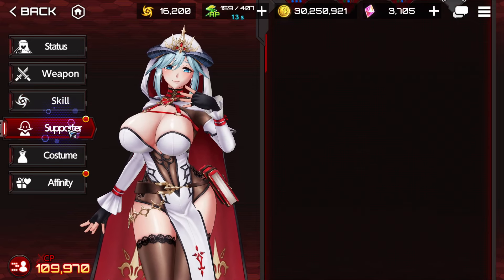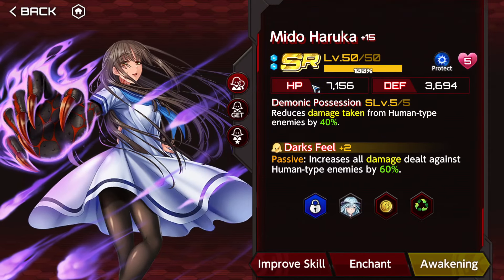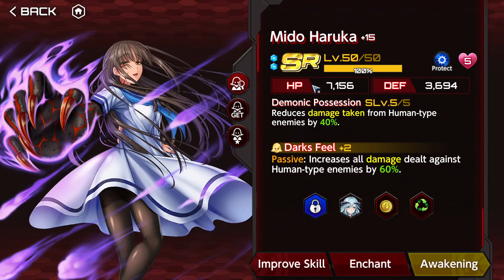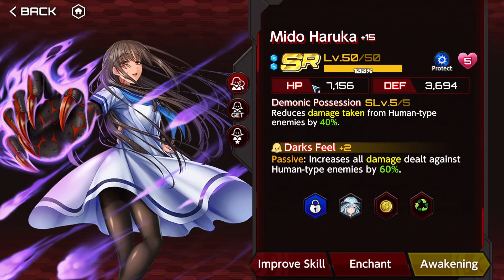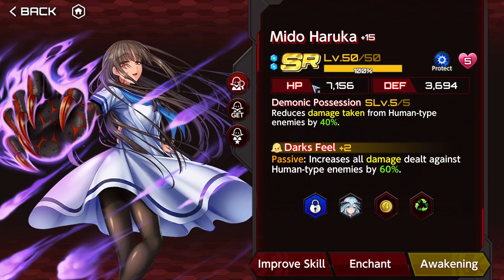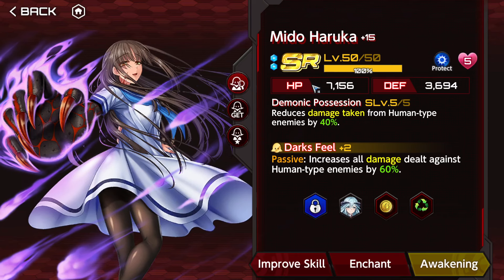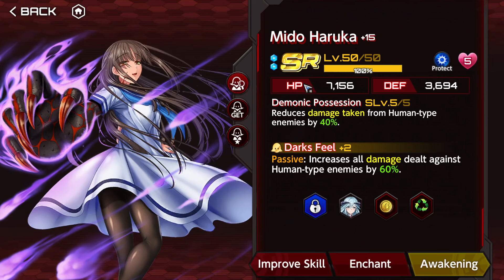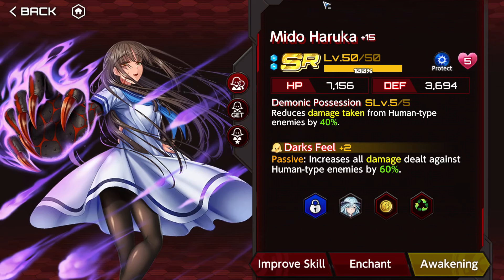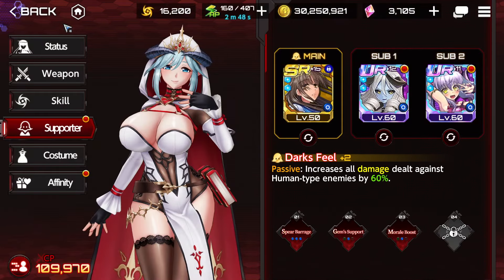For supporters, we're using Mido Haruka. Humans are very fortunate in VR as enemies because you can just grab Mido Haruka and you're done — she gives a ton of damage and damage reduction. Be sure to enchant her and get two copies. Max enchantment, max level, because she's just that great.